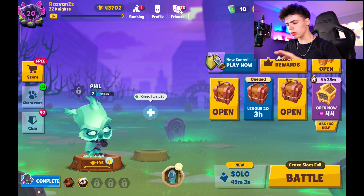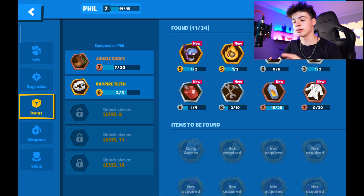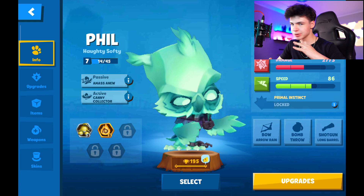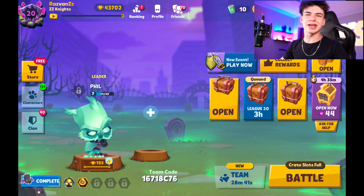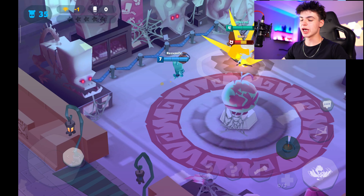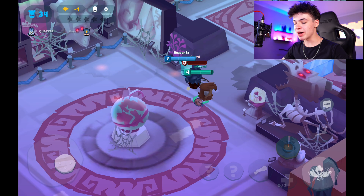Let's continue — let's go change some items. We're gonna check him out on the Halloween map as well. We're gonna go for Volatile Bomb and Cluster Bomb, because that should be absolutely crazy in-game. We got either Zoo Rail or Central Zoo — let's just go for duos in the Central Zoo just cause we can check out the map as well. Here we are — absolutely beautiful — and we got a buck on our side, not too shabby.